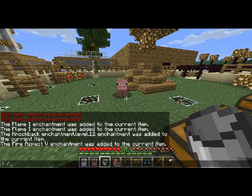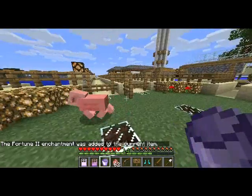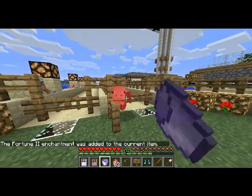We'll give this bucket fortune. So enchant add fortune 2. This gives it a higher drop chance on monsters when you kill them with the bucket. It's not really eventful, but it's still nice nonetheless.